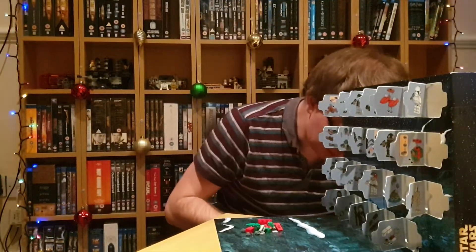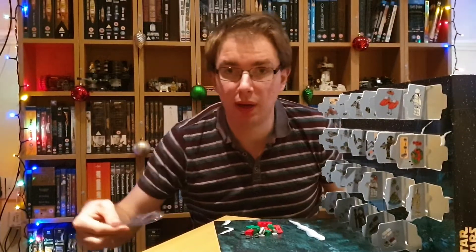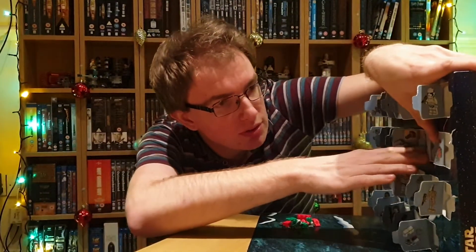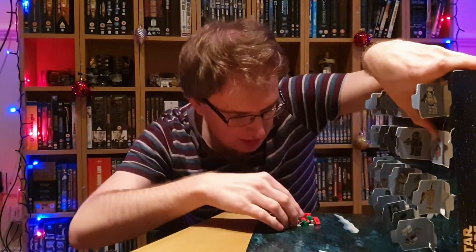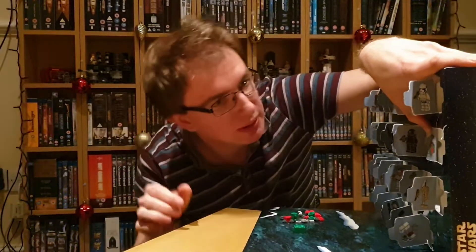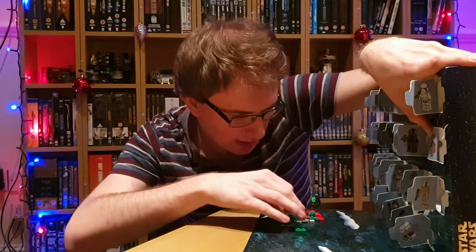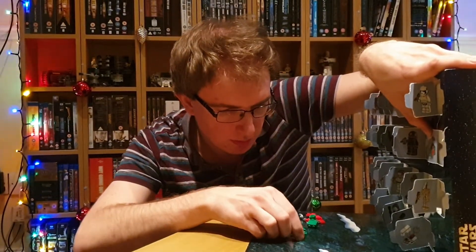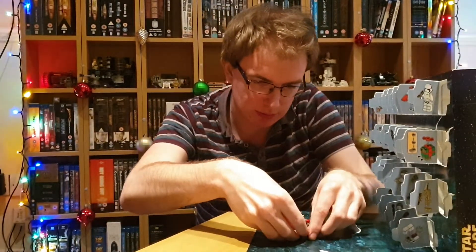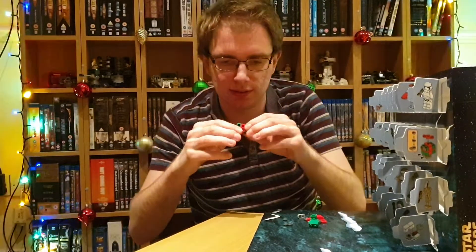Something just fell on the floor — that might well be an important piece. How do we build our Gonk Droid? It looks fairly simple. We start off with two green bits on the base, separated by a red — green, red, green. Then a six-studder on top.